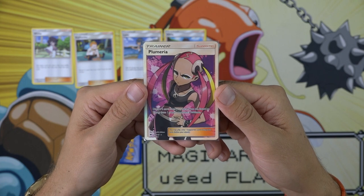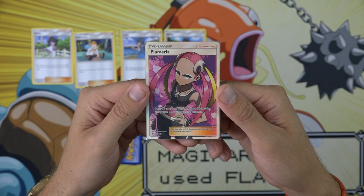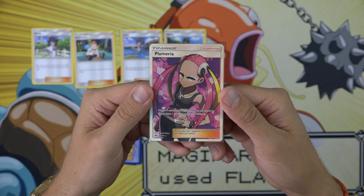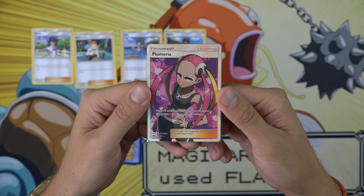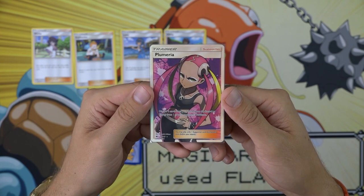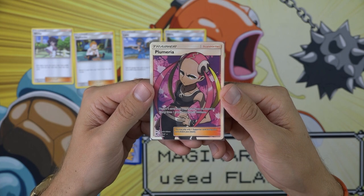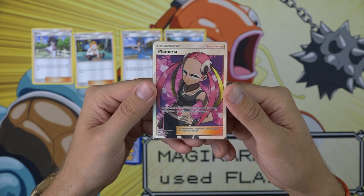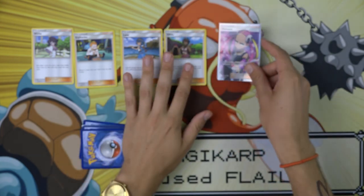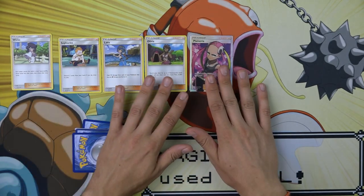Think about the Lapras GX deck from last year and those disruptive Sylveon GX decks — Plumeria will find her way into those kinds of decks. Team Flare Grunt is an obvious point of comparison, but Team Flare Grunt can only discard energy from the active, where Plumeria can discard energy from anywhere on your opponent's side of the field. It used to be easy to play around Team Flare Grunt by building up an attacker on the bench, knowing your energy were relatively safe there. Plumeria makes that no longer true, which is why I've placed Plumeria at number 4.